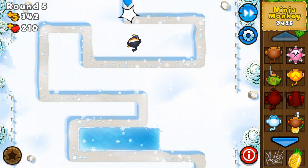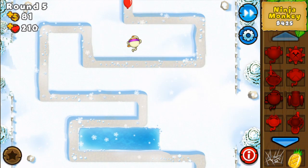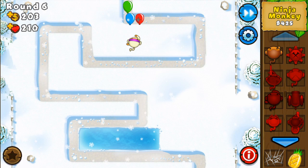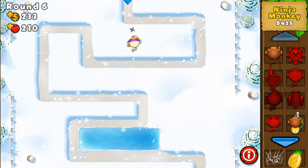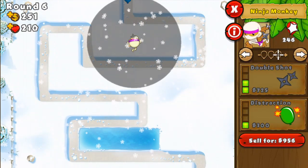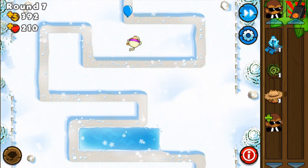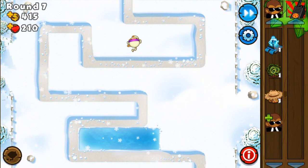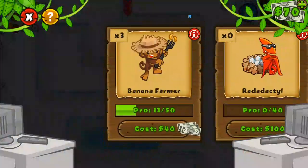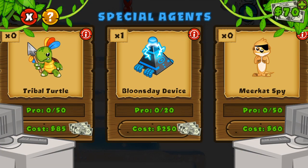I might do a line thing, but I might not. I've got three monkey farmers and one tower which I don't know what it does, and one of these blooms they set up device.